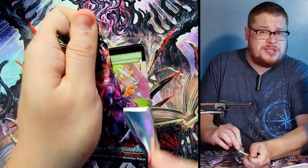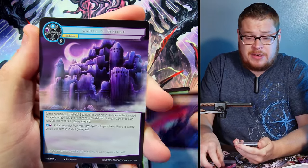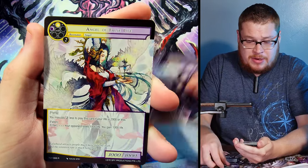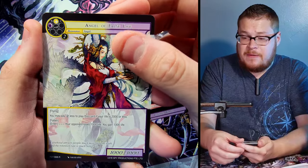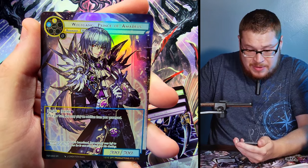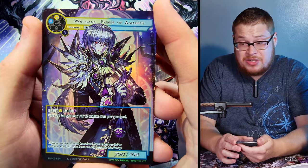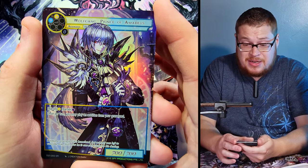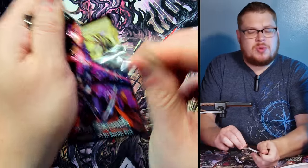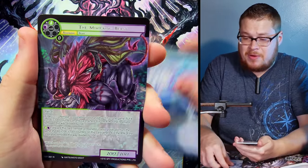One J-Ruler down — in the last box one was at the top and one at the bottom, so I wonder if it'll follow the same trend. Angel of False Life is our rare, and then we've got some Wolfgang — Prince of Amadeus as our super rare. That is a nice looking full art, great artwork. As long as I keep getting stuff I didn't pull last time, I'm perfectly fine.